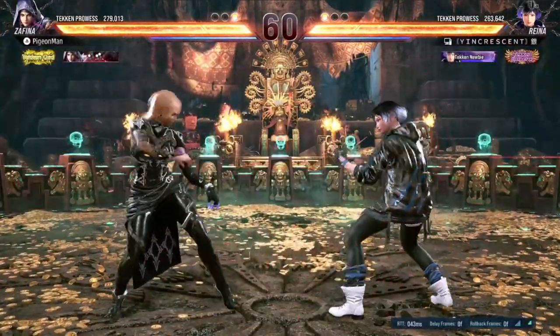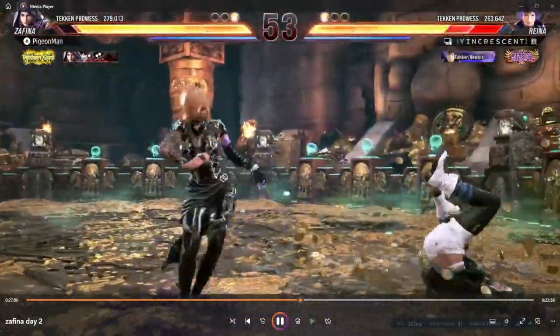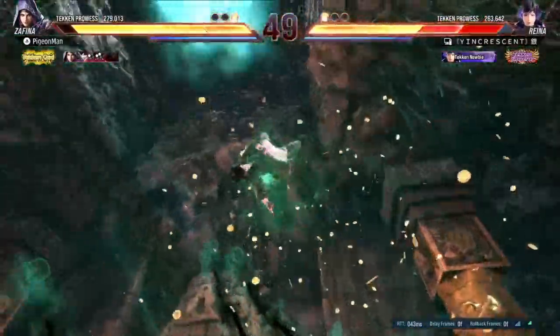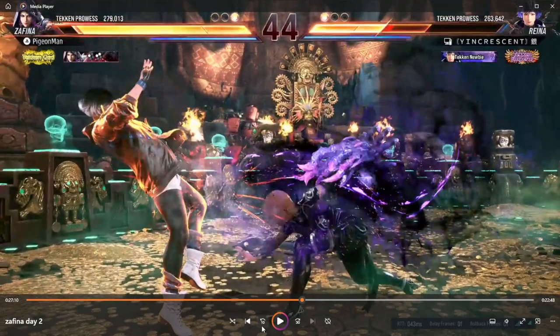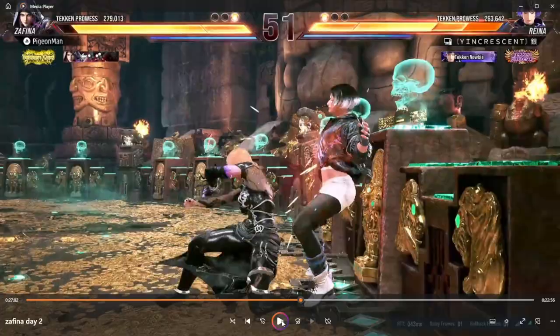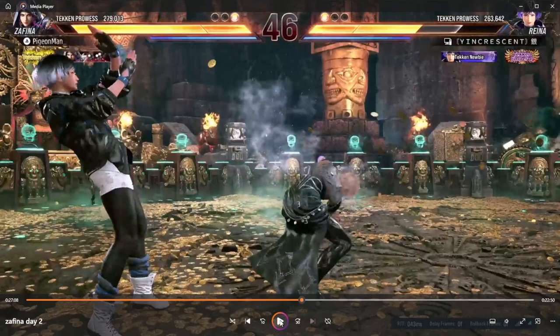You notice Gen Crescent is going to do well if they just keep the pressure up and know how to interrupt Safina. Knowing how to interrupt Safina is very important, because you can keep the pressure going if you can cut off my flowcharts. Right here is another thing I wanted to highlight — this just shows the uncomfortability of the matchup. This move is like minus 11, so you can't actually jab punish it, but what you can do is take your turn back. The things I would recommend are down-forward 1 or Reina forward 4 — that would have totally erased my turn and taken my momentum, putting it back on Reina.